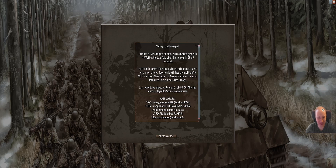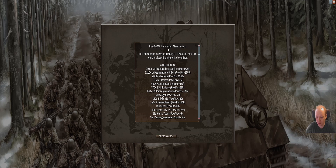The scary part is that the Axis has 63 victory points occupied on the map - pretty high score I would say. They need 110 for a minor victory. Due to casualties we take eight victory points off the Axis, but the bulge is growing.